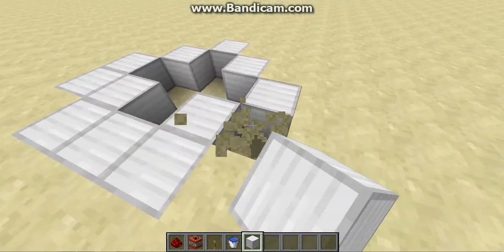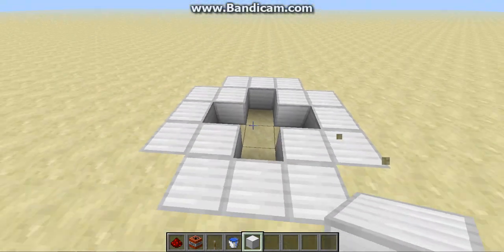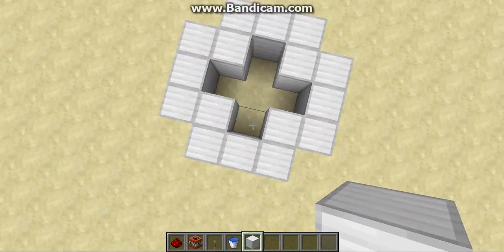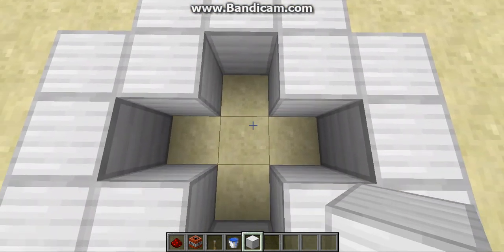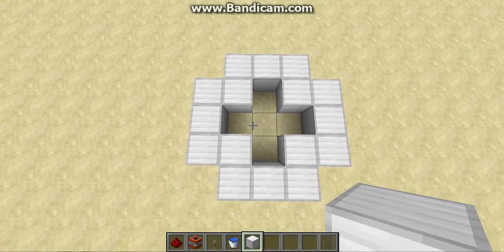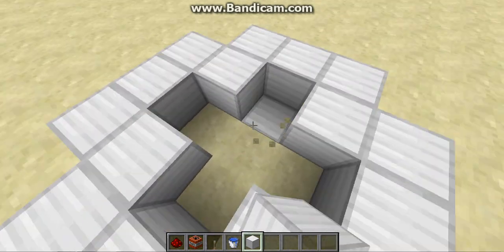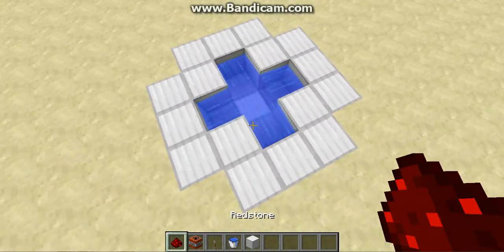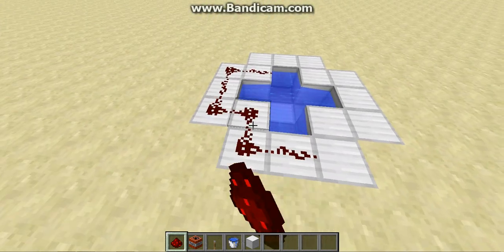I'm just going to start building it here. This is the base of it. It just has a little plus cutout, the same plus as that Blaze Spawner video I made in the very beginning. I made this iron because it looks awesome. You're just going to want to put water in there, and then put redstone around here.